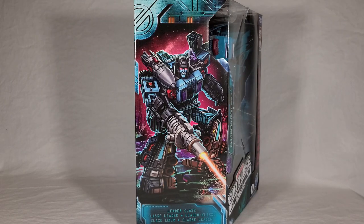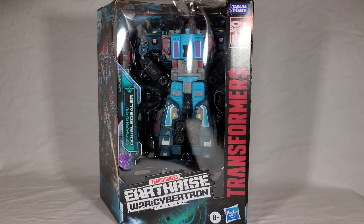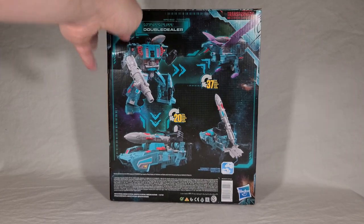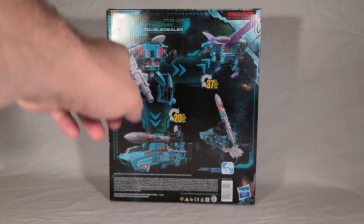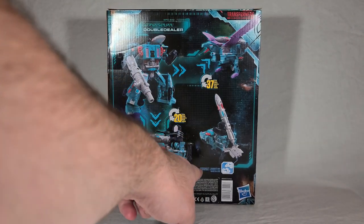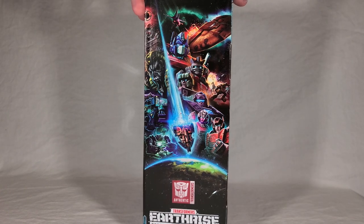Here is the side of the box, and you can see this really great artwork of Double Dealer on what appears to be some kind of alien world, further reinforcing the setting of Earthrise taking place during the Transformers trek across space to eventually reach Earth. I want to point out that Double Dealer is explicitly symbolized here as a Decepticon, despite the fact that he's actually officially supposed to be a mercenary — because he can go both ways. On the back, you have renders of his three different modes: robot, vehicle, bird, and then a modification of his vehicle mode that allows him to interact with the airlock system and become part of a larger MicroMaster base.